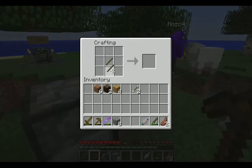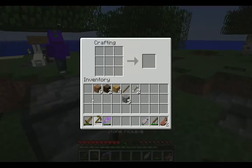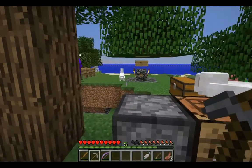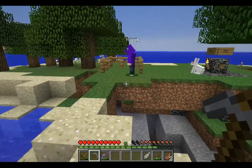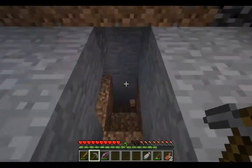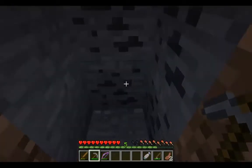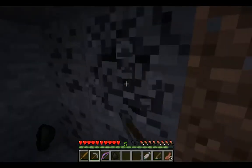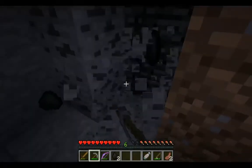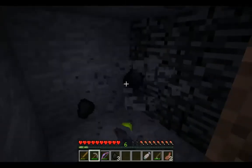Let's put the sticks down here and build a pickaxe. Beautiful — so we're upgrading. What are you doing with those rabbits, Nozo? Are you breeding them? You made a little pen? I'm going to head down. Oh, we've got some coal here — fantastic! Let's grab all the coal. We need that to make some torches. And I'll grab that iron I saw over there as well.